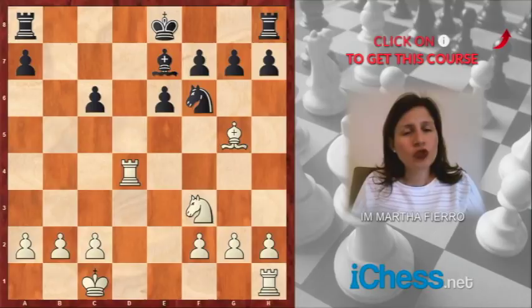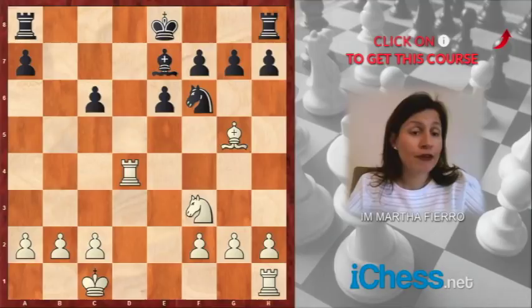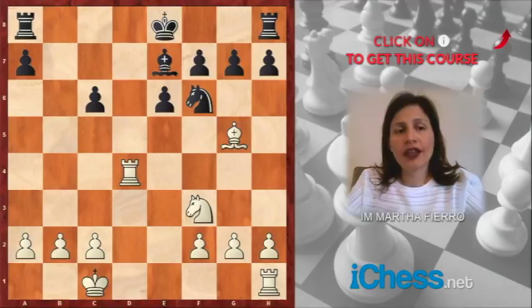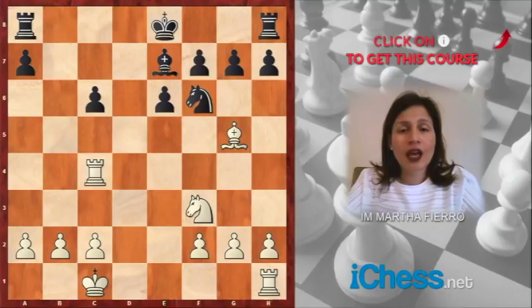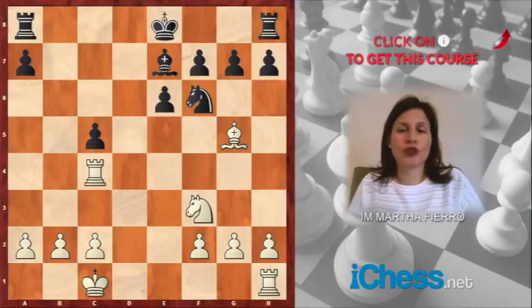So white exchanges queens. In this position, black decides to get the c6 weak pawn in order to get a good square for the knight on d5. Also, maybe in certain positions to get some attack or activity in the open d or b file. Maybe black thought that the pawn on c6 was not easily a target. I don't like it so much, because after rook c4, immediately the pawn started to have a little pressure.